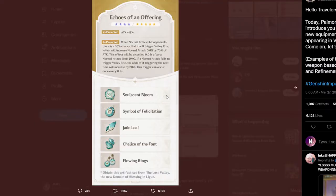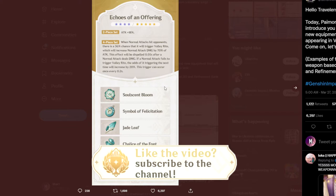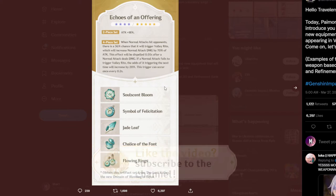We've also got the Aito artifact set. The two-piece gives you an 18% bonus in attack, and the four-piece will trigger a 36% chance of triggering. I don't know why they made it so luck-based, but the actual normal attack damage will be increased by 70% if it does trigger, which is a massive amount.